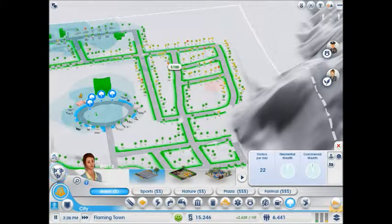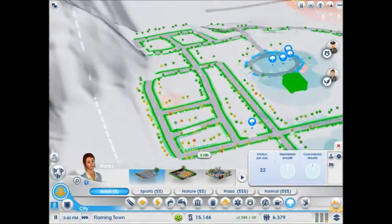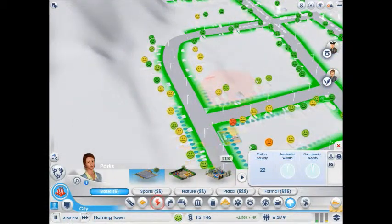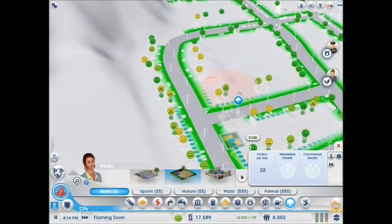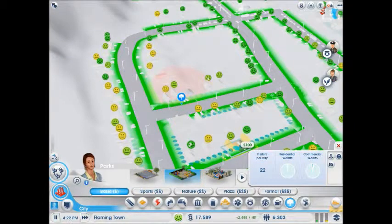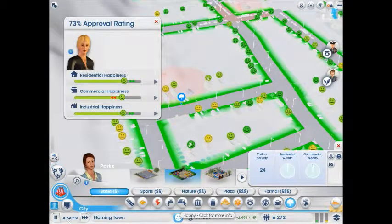People that are not happy — put a park there. The people that are really not happy, that's where you put a park. So right here is just not happy and neutral, so right there you put a park. Residential happiness is going up. Commercial happiness is going down.